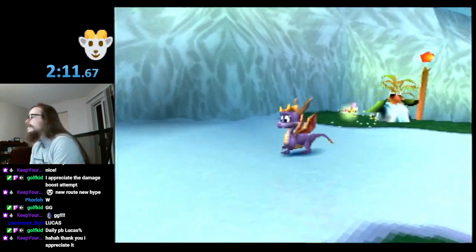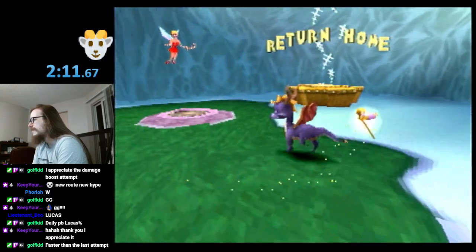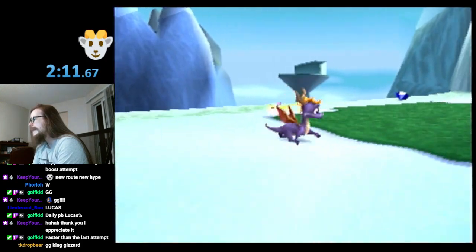We did it! I love Spyro's tail when he does that walk — when he does that little walk and his tail just kind of bounces around. It's so cute. It's one of the cutest animations in this game, in any game.